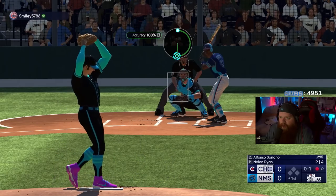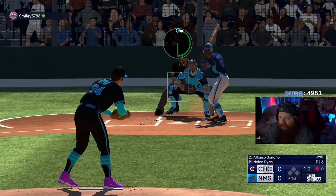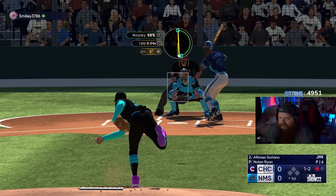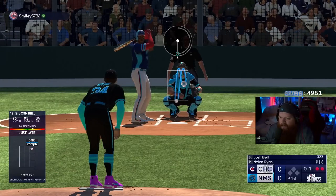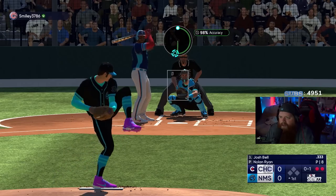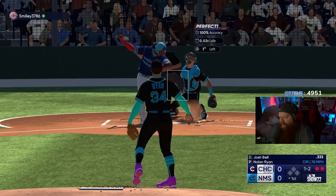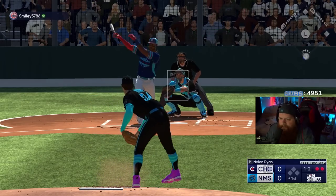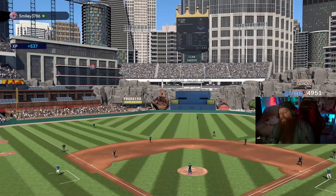Now we're trying the 12-6 curve — good lord, the par region was huge on that thing. The sinker just ate his ass up — strikeout number two. Seven pitches and we have two punch outs. He's late on the sinker, which means he's going to try to speed that bat up, so now we go to the curveball. He thought about it. Then the circle change for the whiff. Then he's early on the fastball — foul — then a whiff. Three punch outs for Nolan Ryan to start the game, like 12 pitches total.